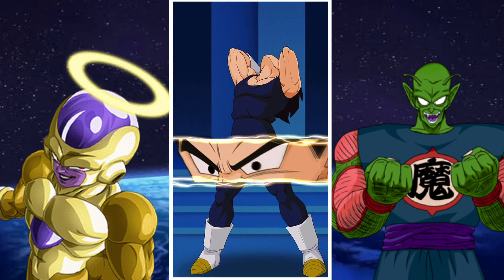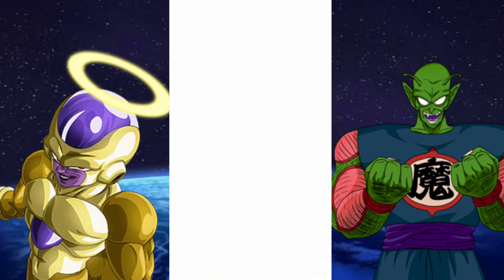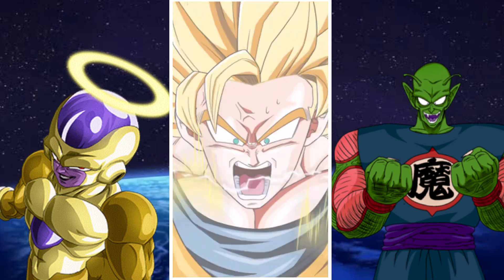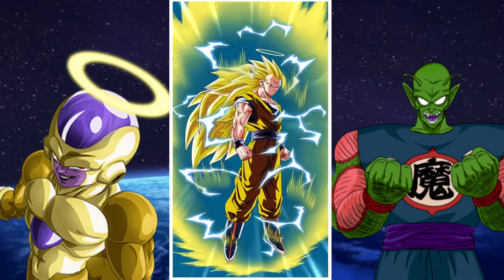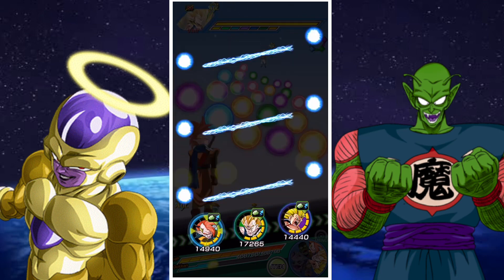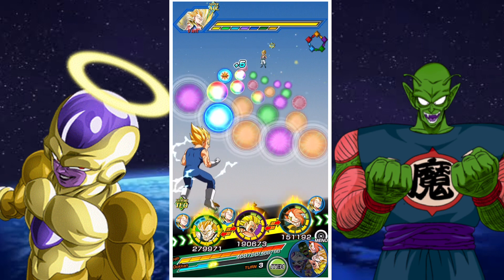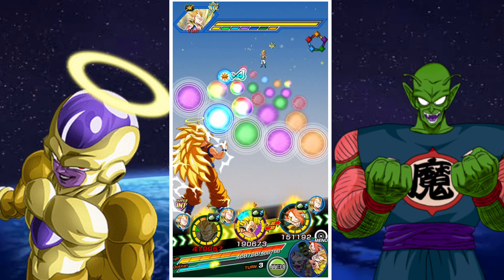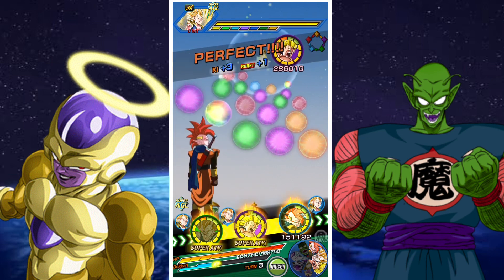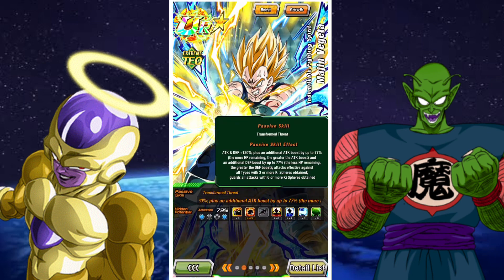We took out base form Gotenks — pretty easy, he was only immune to stunning so nothing too crazy. We then also have the AGL Gotenks who is immune to stunning and sealing. The goal is to have Vegeta and Goku transform, which is achieved by having them fight against units that have 80% or more health. That's easily achieved here because as you enter the next phase the unit will regain their health and they should transform pretty much immediately.